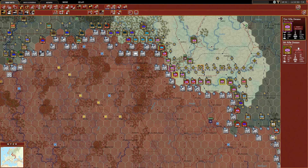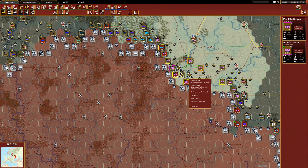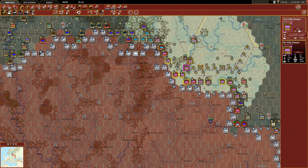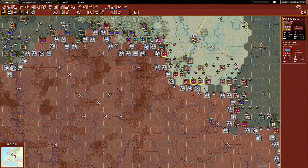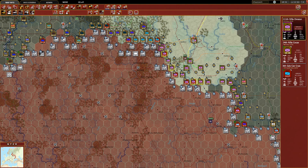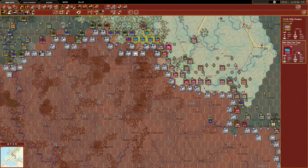Here you see we've actually got moderately high fatigue. We should probably take both of these rifle divisions back to be put on refit. We're going to bring them back to refit, and then we'll take this rifle core, which is part of that 61st Army, and move them south. We also have these two units that are unready, so I'm just going to take them off the front lines because we don't need them there — this is going to help their recovery quite a bit.